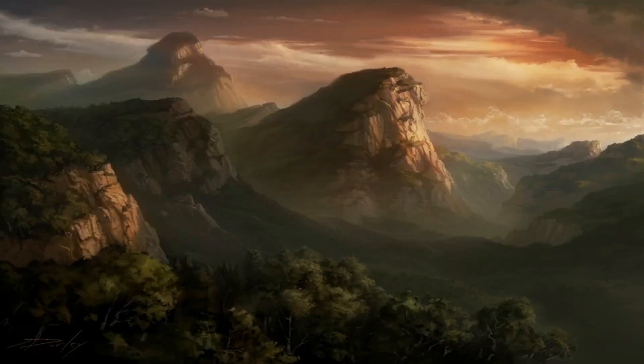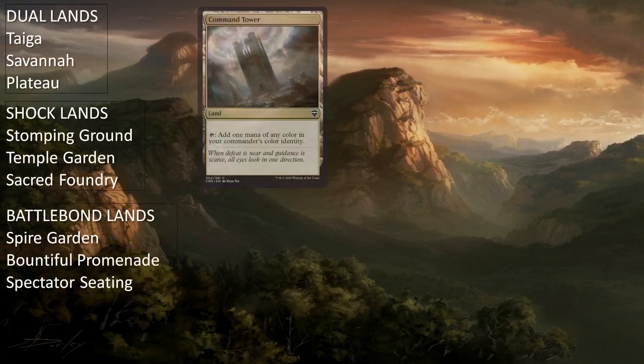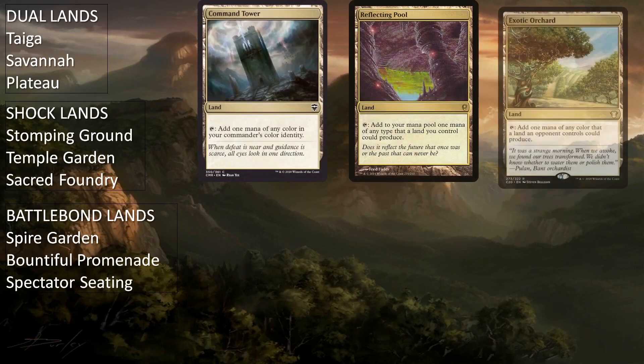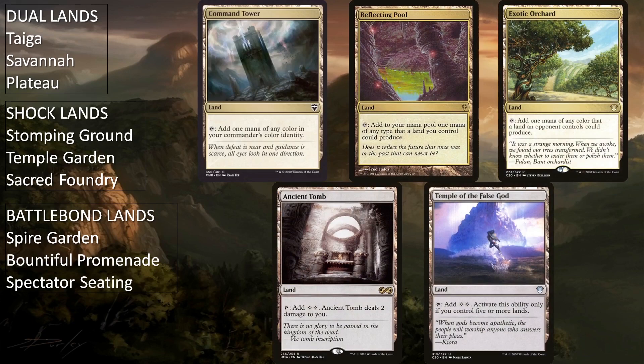The rest of the deck is just the rest of the lands. The deck is running all 3 dual lands, all 3 shock lands, all 3 battlebond lands, Command Tower, Reflecting Pool, Exotic Orchard, Ancient Tomb, and Temple of the False God, as well as 2 of each snow-covered basic land. As with all my deck techs, it's not entirely necessary to run the dual lands if you don't already have them or aren't playing online — you can easily swap them out for pain lands, pathway lands, or even more basic lands, and the deck will still function just fine. Recall that the deck is also running Rift's Grove, all 4 Ravnica bounce lands, and all 10 fetch lands.